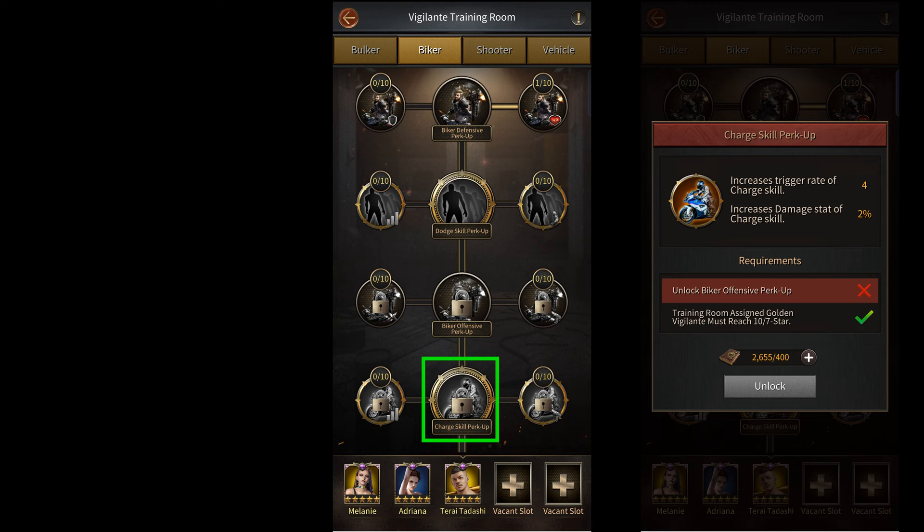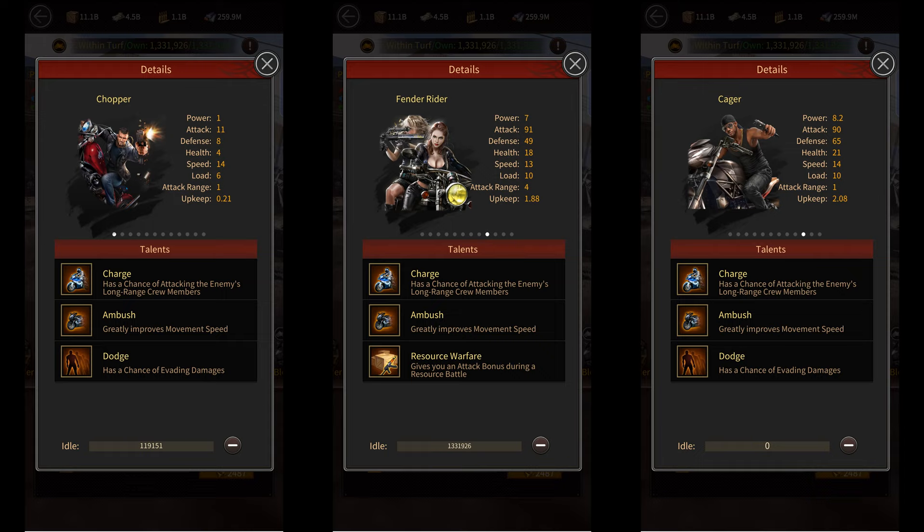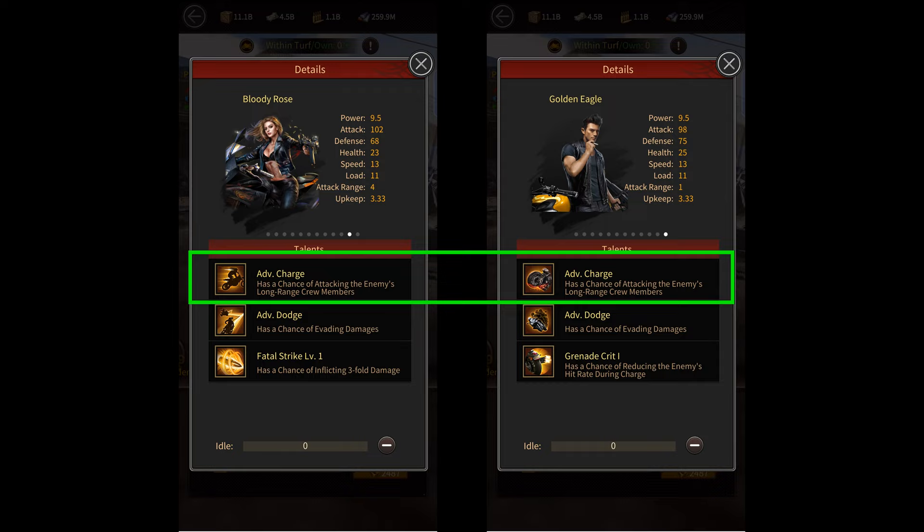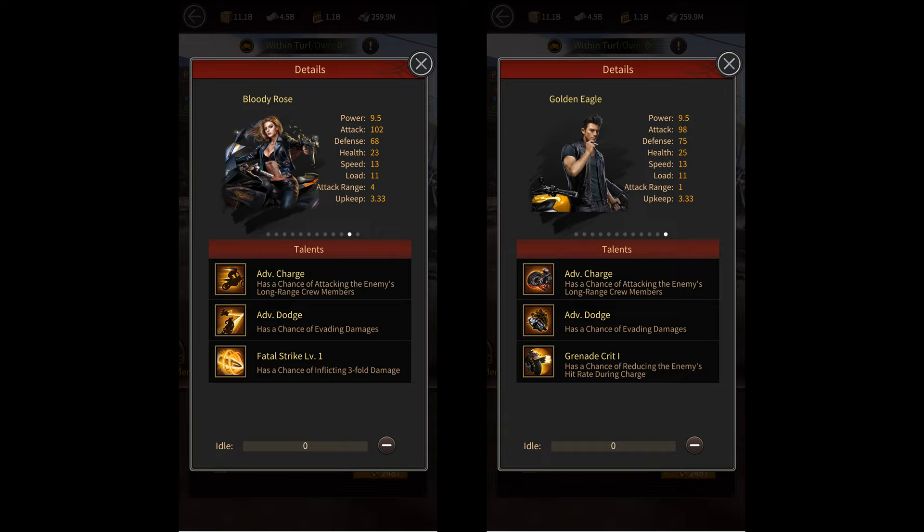Now, all bikers from tier 1 to tier 10 have this charge skill, and so the buffs that you get from upgrading this talent will apply to the charge skills of all of these bikers from tier 1 to tier 10. However, once you reach tier 11 bikers, they have the advanced charge skill and not the charge skill, which means that the attributes of the charge skill perk up talent will not apply to tier 11 and higher bikers. To upgrade their skills, you'll have to go down the tree and unlock the advanced charge skill perk up talent.